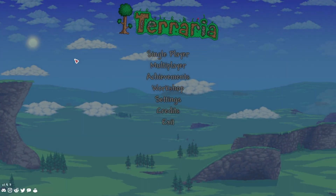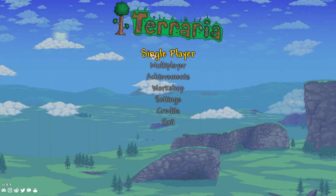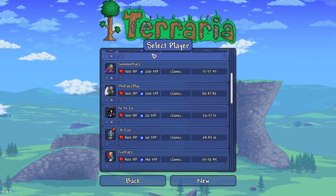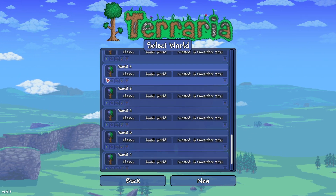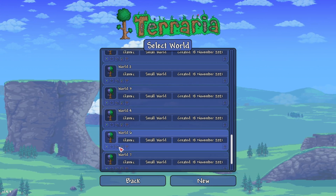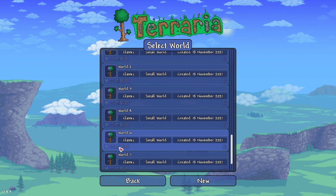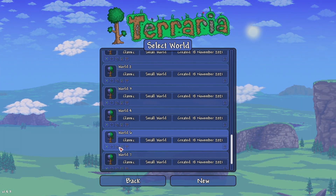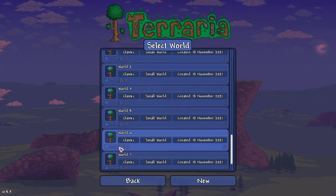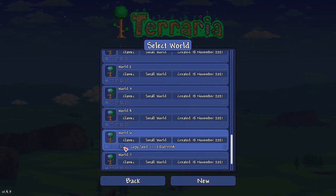Now moving on, let's show you where to get those warding water walking boots. Single player, where to get them — summon Raz and we're gonna go down to world number six. Now, number one: this is for PC only, not console, not mobile, at least not yet, just for PC. I have different videos for that stuff in a different section of the channel.